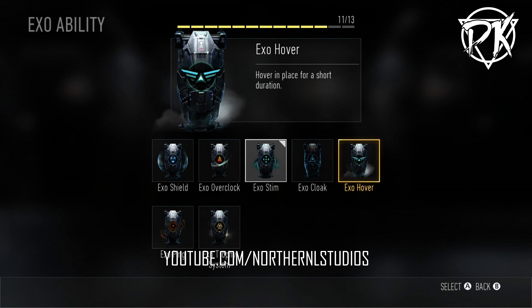XO Hover — hover in place for a short duration. I didn't find this very beneficial. It can help if you jump off a building and you're still shooting someone — you tap it and you can hover on the edge and shoot back. But other than that, I'd rather replace it with something else.